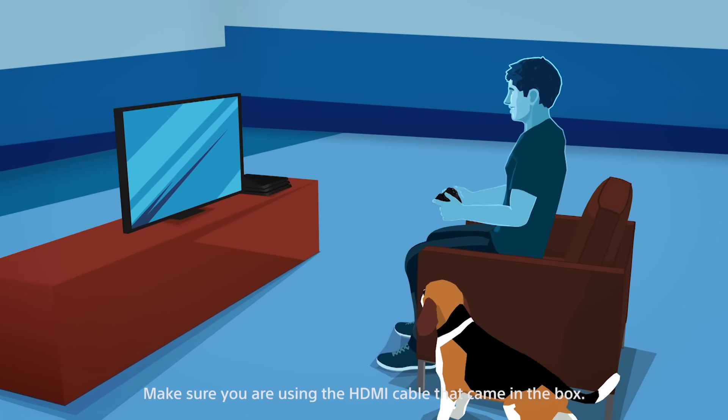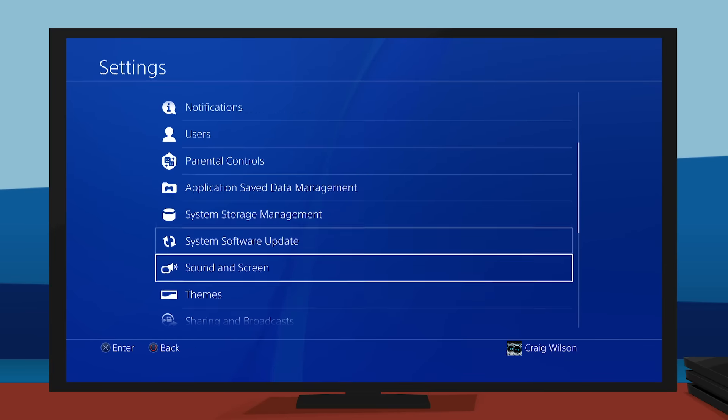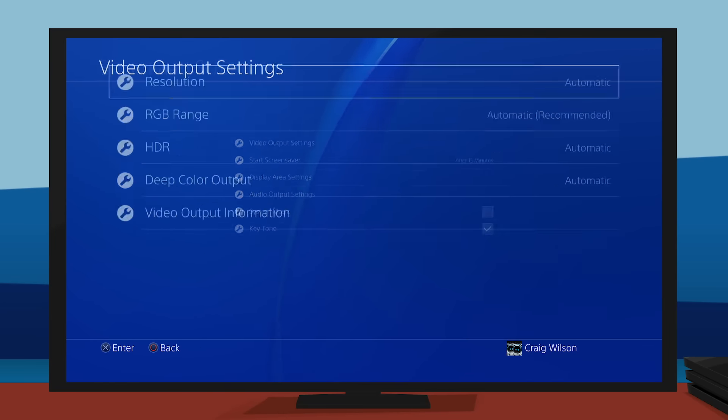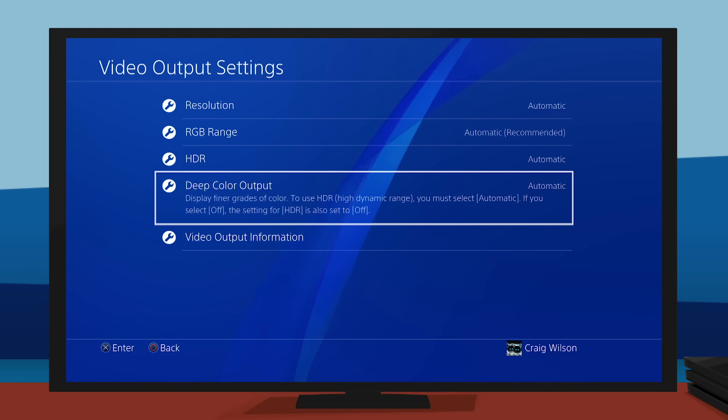Great! Now fire up PS4 Pro and head into your video output settings. You'll want to make sure that your resolution, HDR, and deep color output settings are set to automatic.